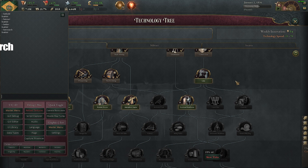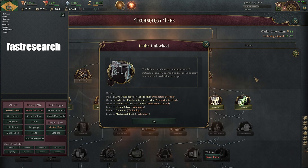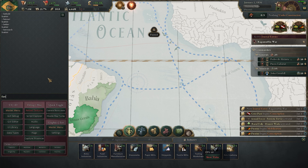If you want to research things straight away, you can use 'fast research.' That means once you click on a technology it will instantly be researched.